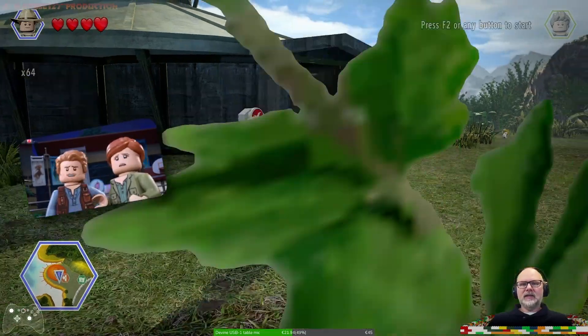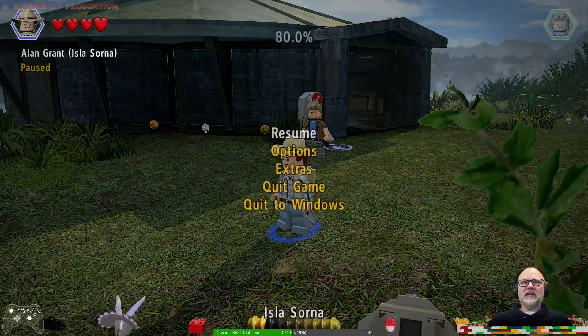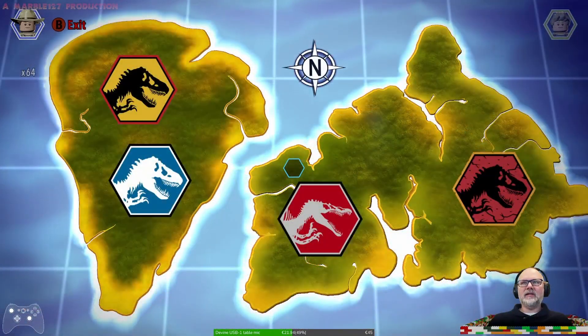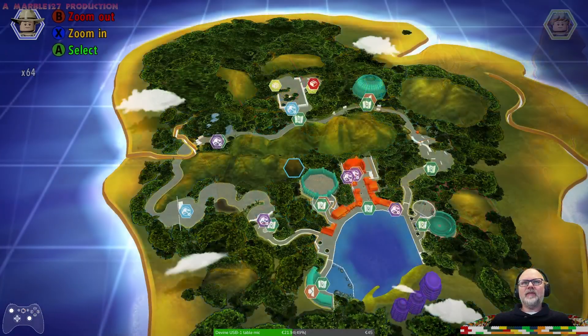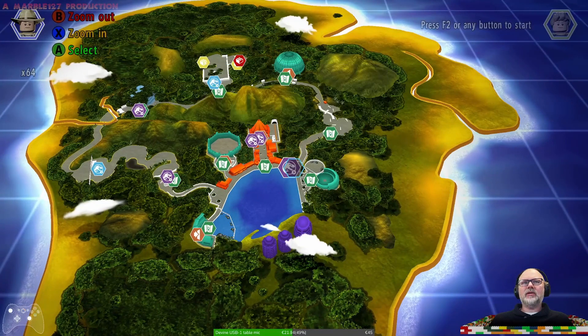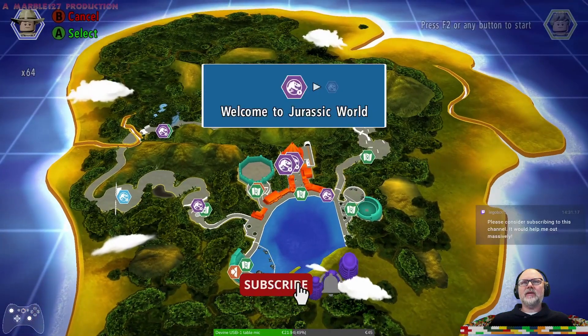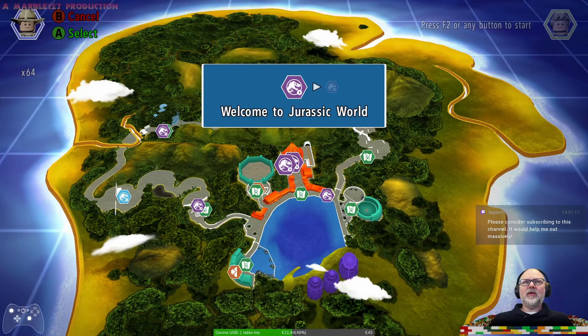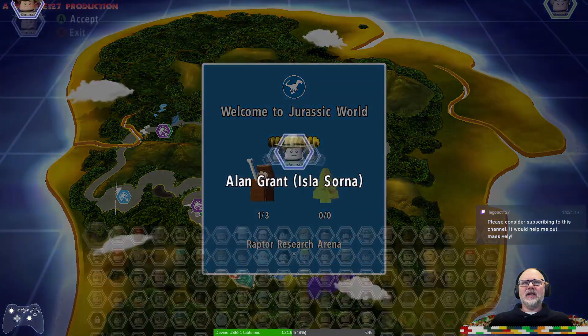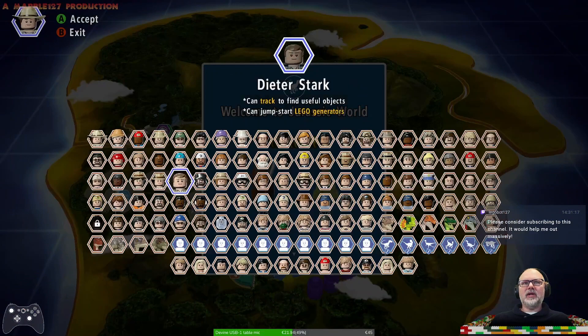We should probably just sit back and enjoy the show. Let's go to the correct island — I think it's this one. The first chapter is Welcome to Jurassic World. We need to find it. Please consider subscribing to this channel — it would help me out massively. There it is: Welcome to Jurassic World. That's the first chapter and we need seven more canisters. Let's go free play and be Mr. DNA.